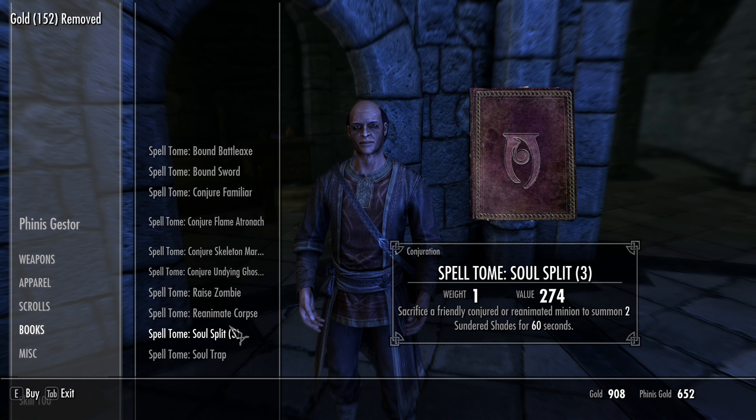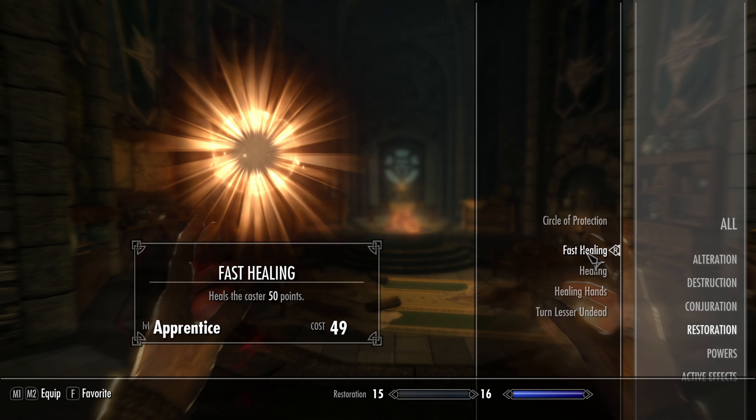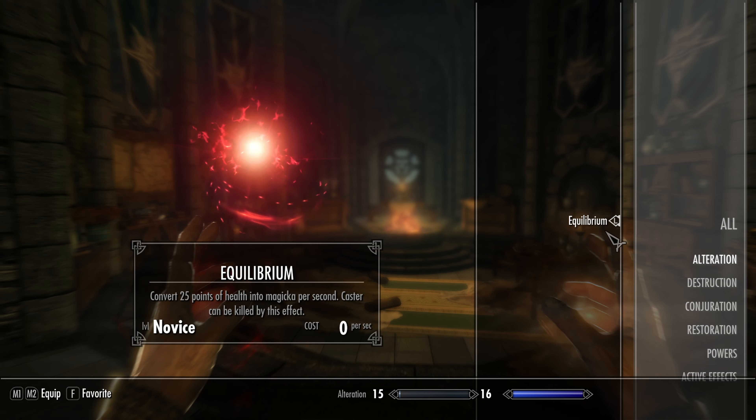Depending on your current Magicka pool, regeneration, and cost reduction, you can just rubber band your controller or rebind your keys and AFK it. But since horses are outside, there is a chance of a dragon attack, so use it with caution. After only 10 minutes, my Restoration was at level 35.